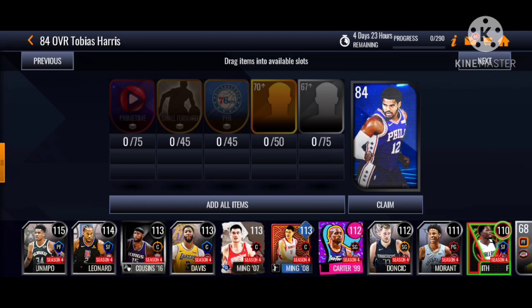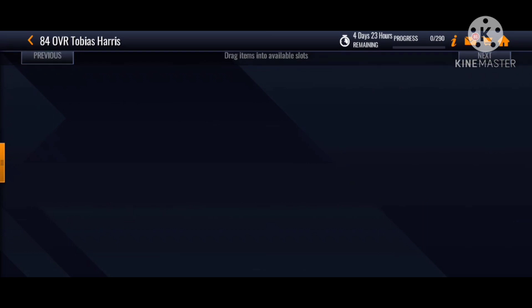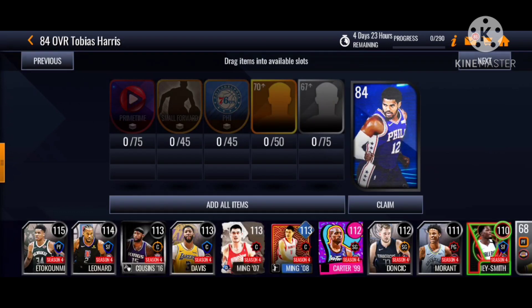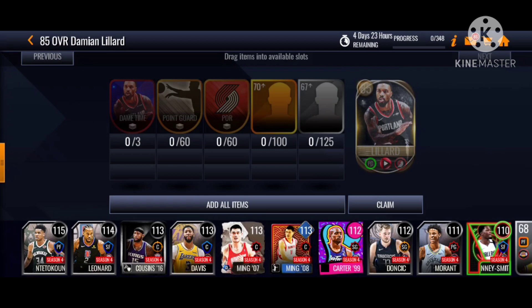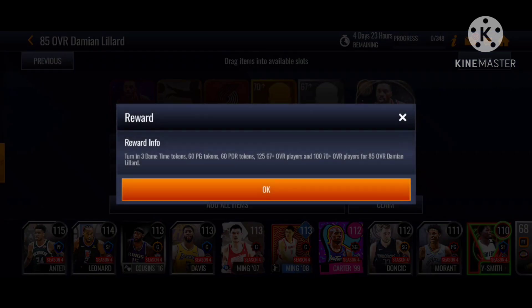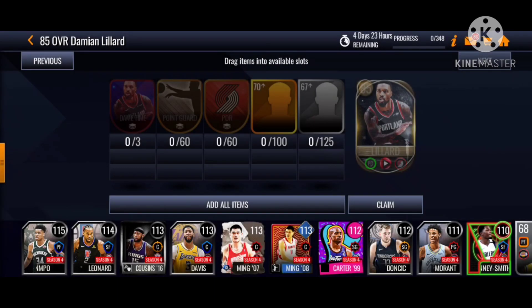I'm gonna check the claiming options too. This 84 Tobias Harris probably goes for 700k to 800k. The 85 Dame Dollar will probably go for around 1 million coins. I've seen 85 overall elite players like LeBron, AD, or Giannis go for one to two million, so Dame Dollar is around that range as well.